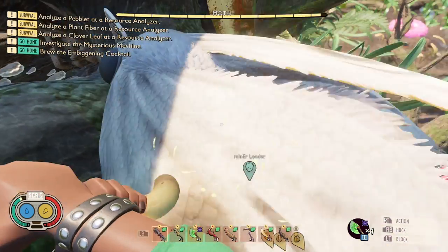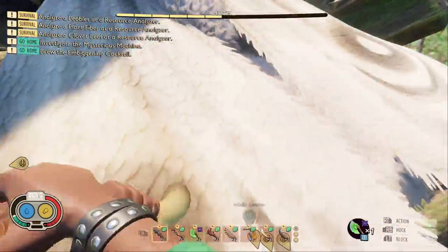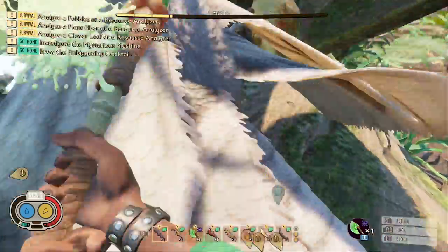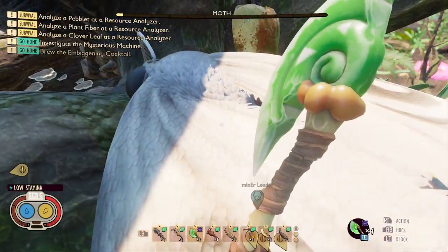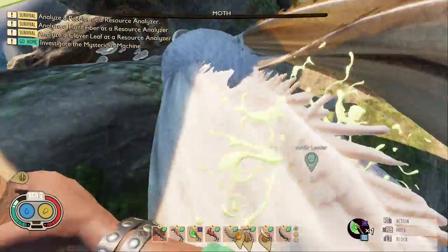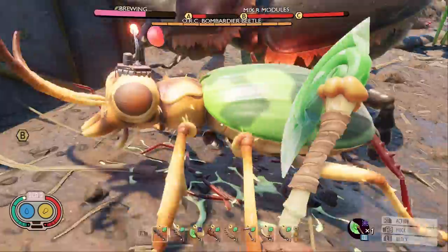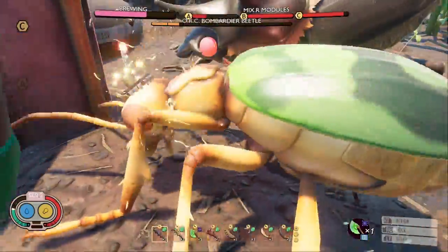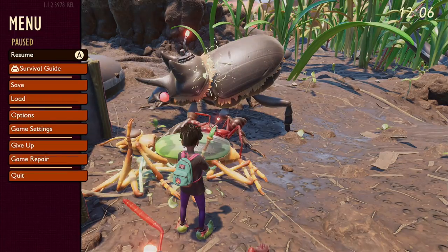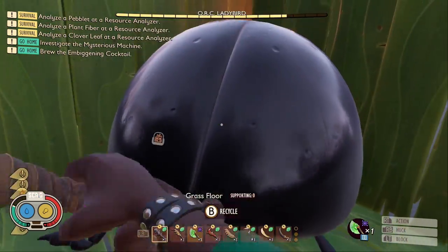This weapon cut it close, and beat the Club of the Mother Demon when killing a few enemies, but couldn't quite beat it on overall time. This weapon did get 4 gold medals, 4 silvers, and a bronze, which is the most gold medals of any weapon on the list. The only reason this weapon lost is because it was a few seconds slower on the Orc Black Ox Beetle and the Orc Lady Bird, as it beat the club in virtually every other category.